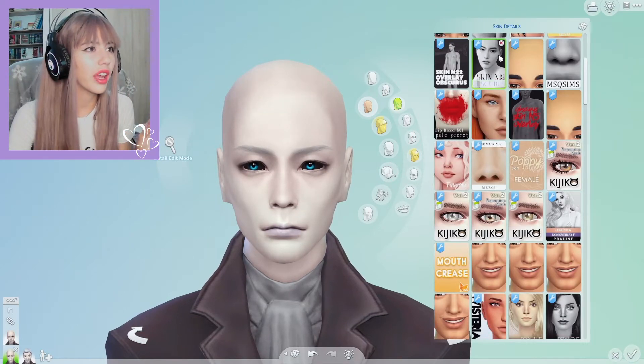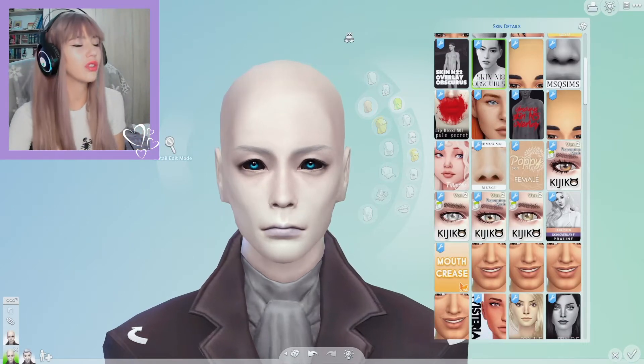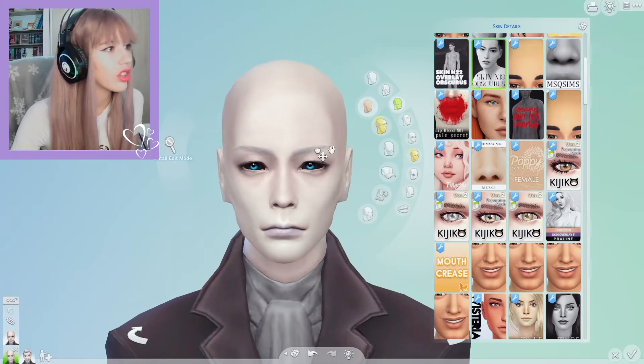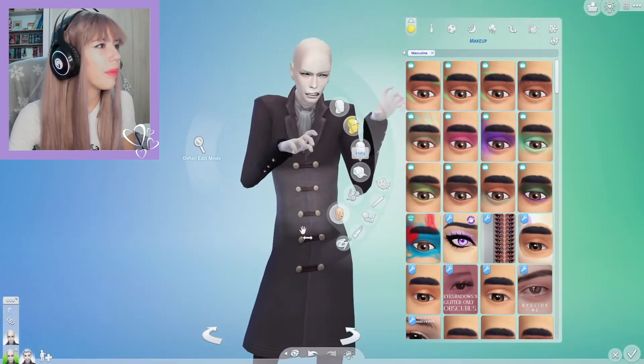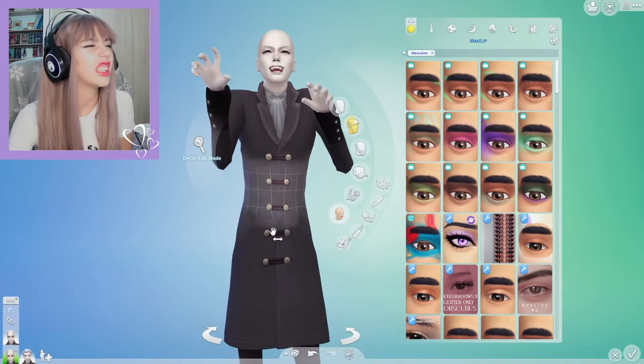This obscure skin number 18 is actually perfect for you, so I'm gonna be giving you that one. His eyebrows are MMSims number 7. And you're already looking so much better — look at you! Yes, that's right.